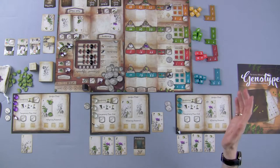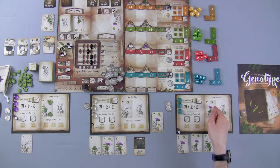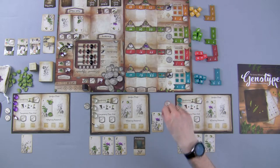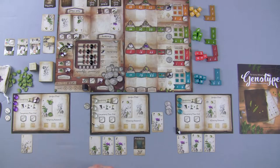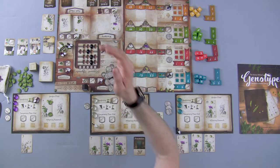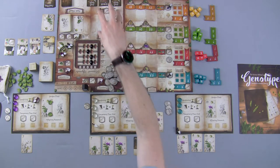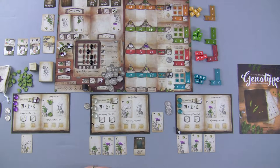The blue player will take their action pawn and lock in their first position on the dice selection track. We're trying to fill this card, and once we do we can harvest it — plus we'll take some money for that action. Back to the purple player: we have a pretty easy decision here. We're going to take the gardening action. The first thing you do in a gardening action is claim either a nursery card or a tool shed card — face up or face down.